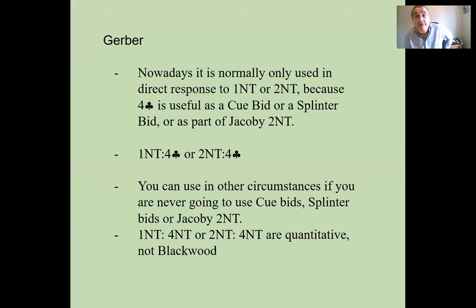It is generally agreed that if you bid four no trump in direct response to one no trump or two no trump, that is not used as Blackwood — it is an invitational or quantitative bid, inviting six no trump in each case. So there are some hands where your partner opens no trump and you want to find out about aces, and other hands where you really want to find out about your partner's strength.